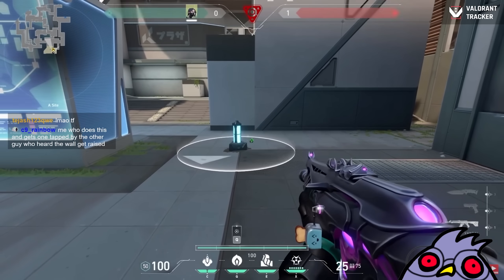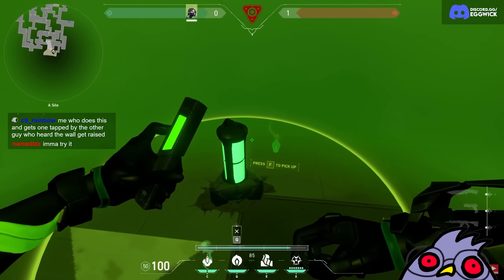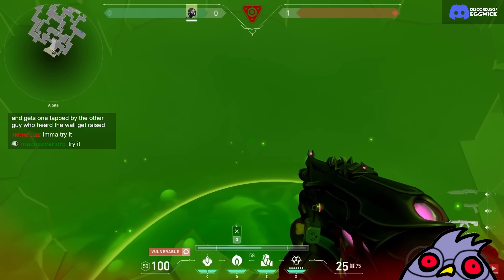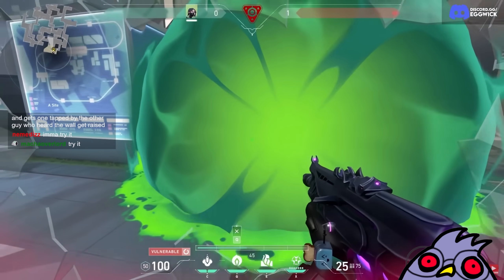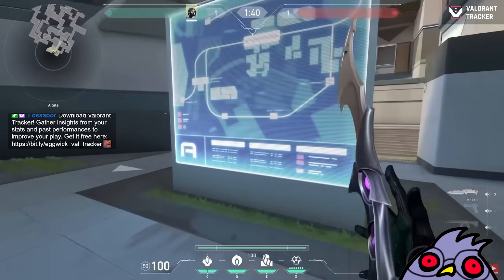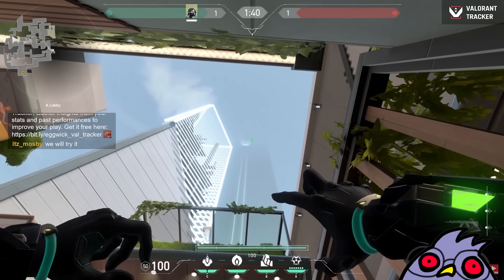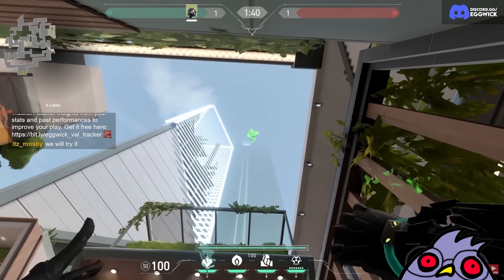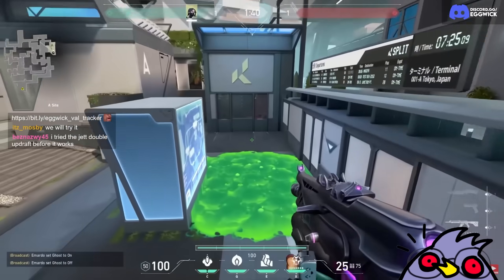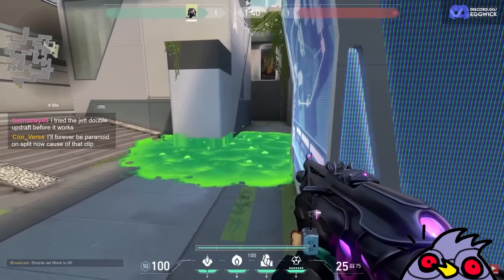If you want to defend the bomb with Viper, it's highly recommended to use your smoke in combination with your poison cloud. You can do this by throwing your Q on the spike and using your C ability with a lineup. Here are two easy lineups on default plant on Split — for both lineups, stand in this corner. For the lineup behind the billboard, aim at the top right of the light of that building, and for the other lineup, aim at the bottom left. These lineups will nicely land on default plant — easy peasy. I've learned something new today.